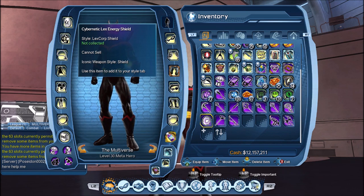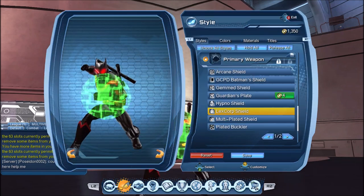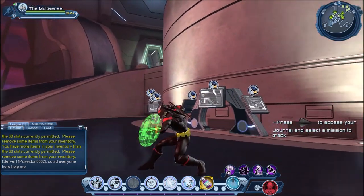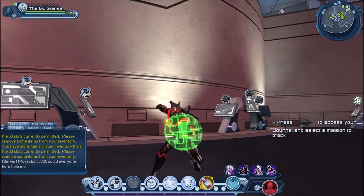Seeing as we already have the shield equipped, let's go with the Cybernetic Lex energy shield. It's a pretty cool looking one. If it wasn't a Lex Luthor shield, it would be perfect for a Green Lantern type character.